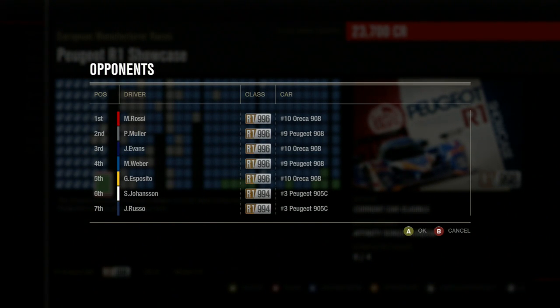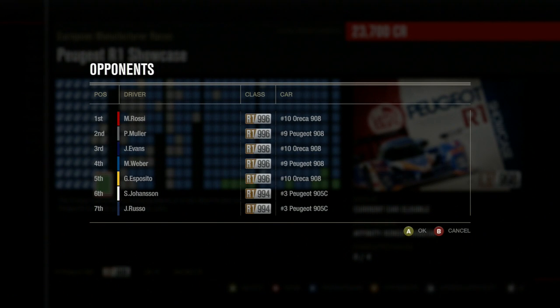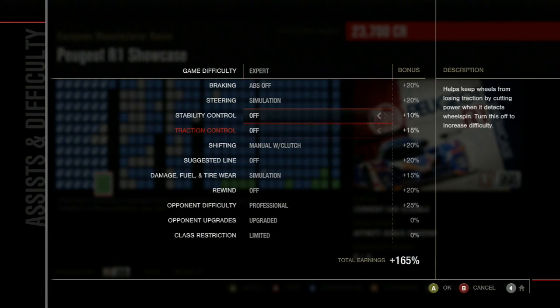So here we go - including mine, three of the number 9 908s, three number 10 908s, and then two random 905s in the back, because why not? Their PI is lower. I just bought this stock and this thing is 998. Hang on, I want to check something here.